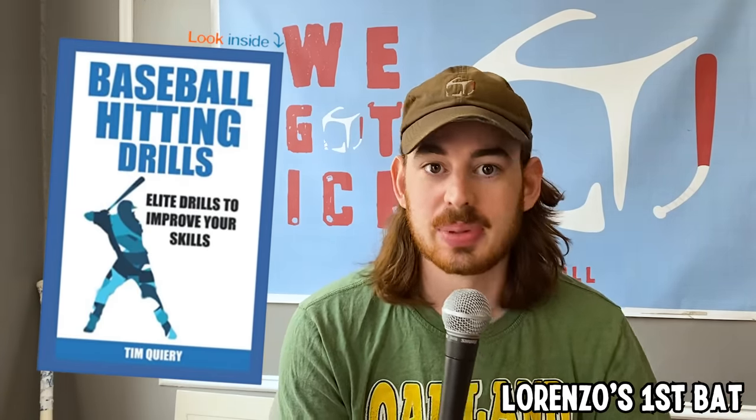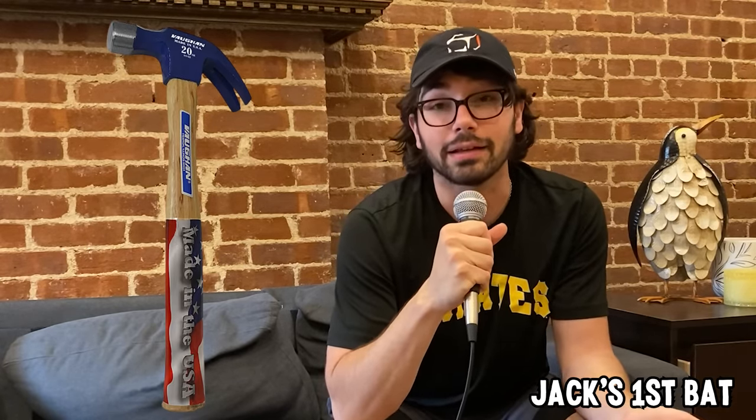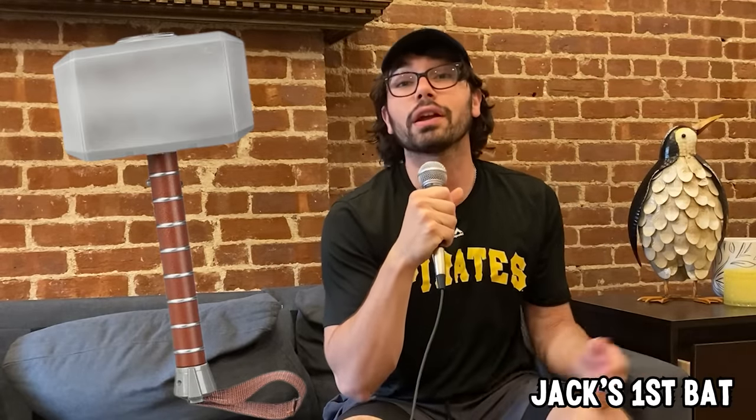We each have to buy three bats for the other person to use. For my first item, I'm thinking I'm gonna get him this novel on hitting, but I'm gonna tape it up in grip tape so he can't actually read the book and get the hitting secrets he needs to beat me — but he won't get paper cuts. I've been wanting to get Jack this hammer, but figured a real hammer would be a bad idea since I might get hit by it, so I got him this superhero one.